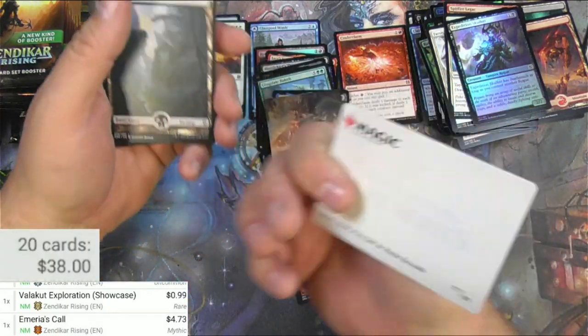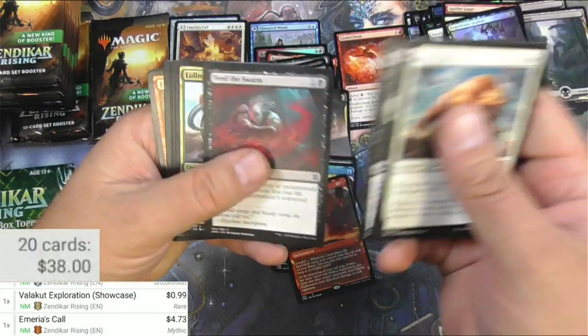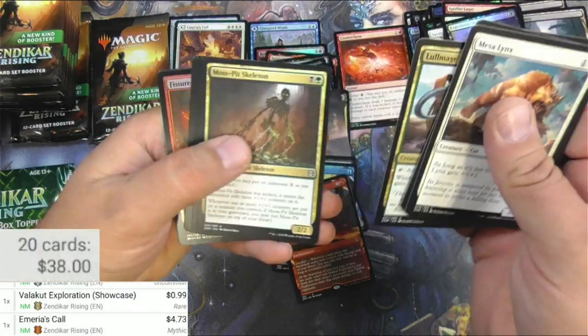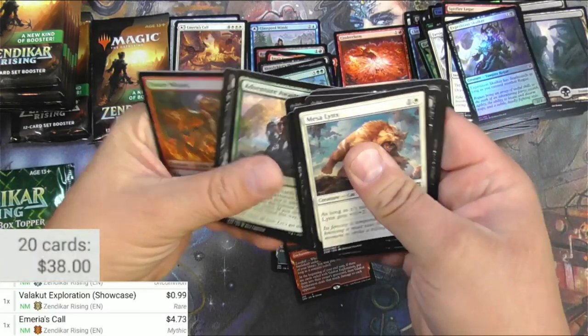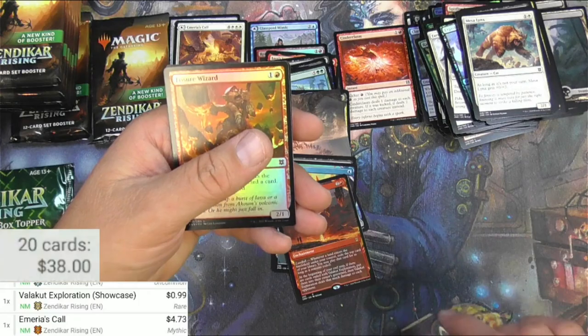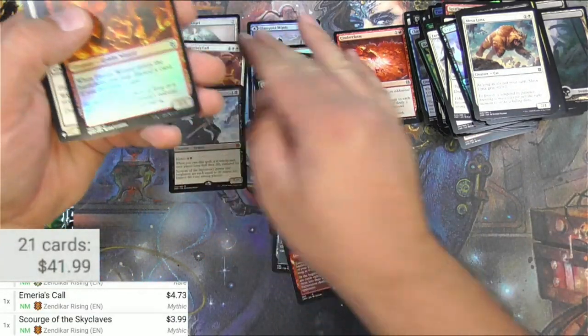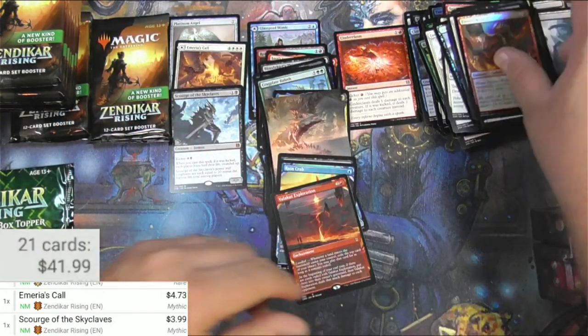What are you guys doing today? We got a Linvala. Feed the Swarm, no - Moth Spit Skeleton. Lagak - Scourge of the Skyclaves, another mythic! $3.99. Fisher Wizard and a Golden Glow-Moth.